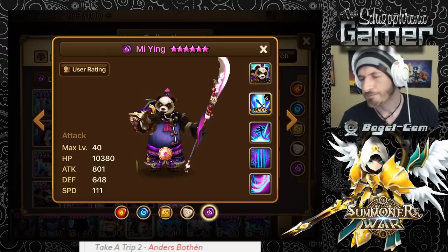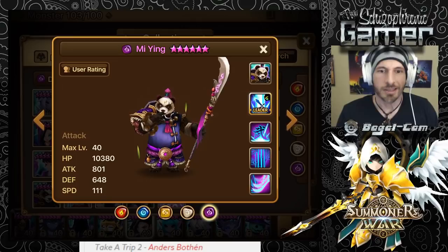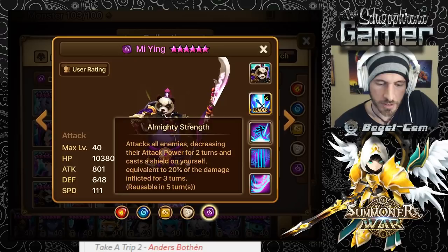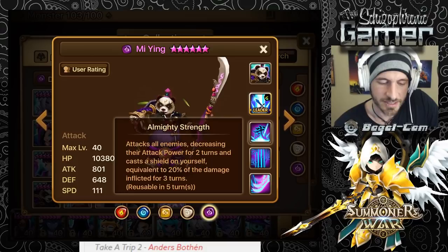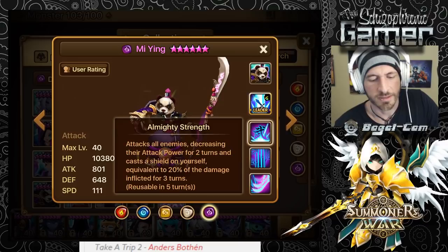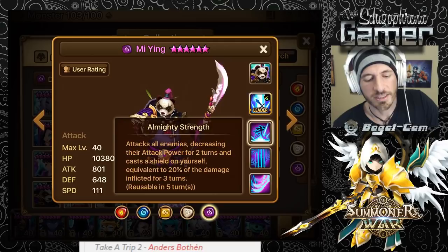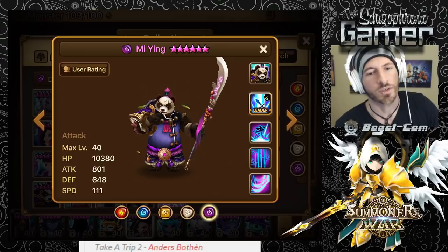I talked about cleave teams in a recent video — standard speed damage-dealing runes like Bernard/Galleon/Stripper/Mi Ying. I kind of wish he had more going on beyond just damage. Zairos at least resets cooldowns; Mi Ying is essentially just a better Dark Samurai. He has the attack power break and a shield, but I wish there was something extra. Still, he's good for what he is.